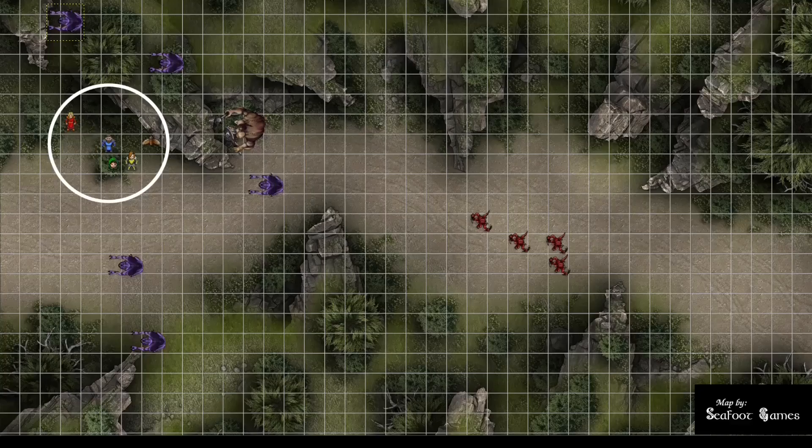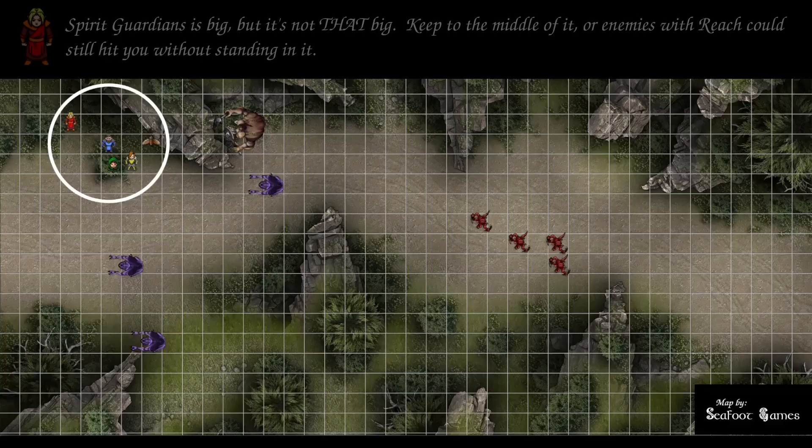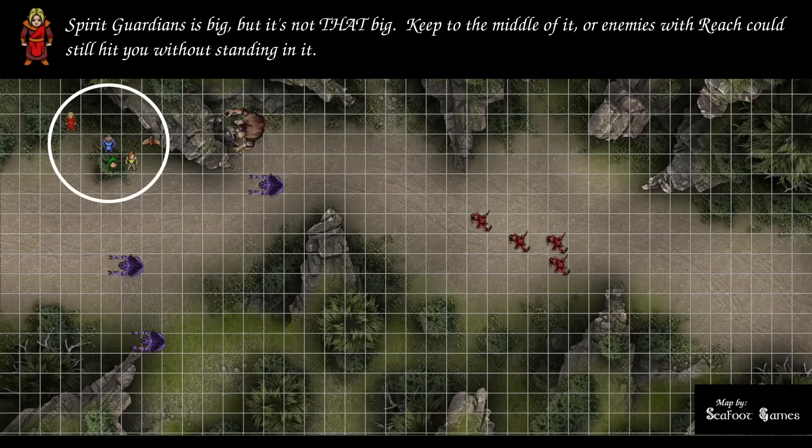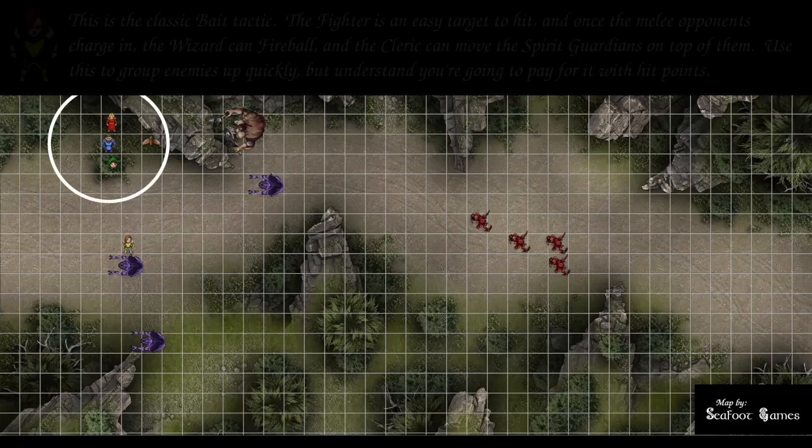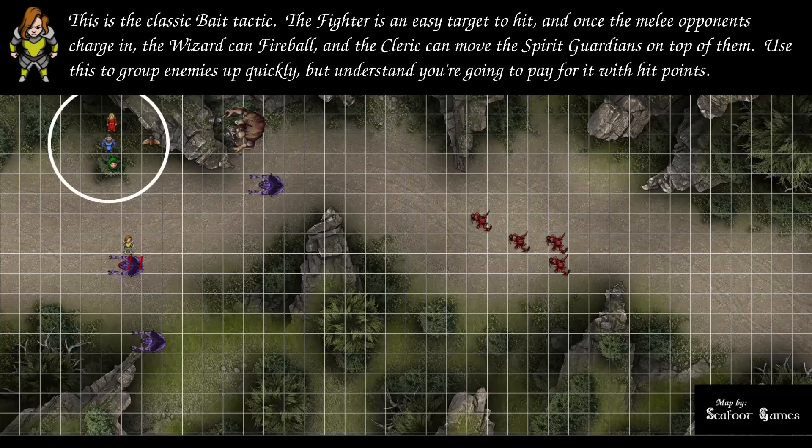The wizard fires a firebolt north — 14 to hit, 15 damage — then steps east two spaces to force enemies into the Spirit Guardians. The fighter moves south into melee range of an Ettercap and swings — 21 to hit for 11 damage, then 20-something to hit for 13 more damage.